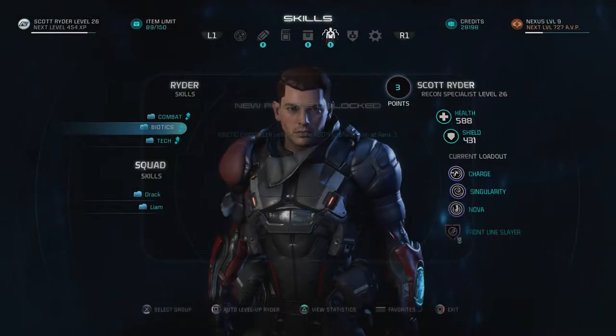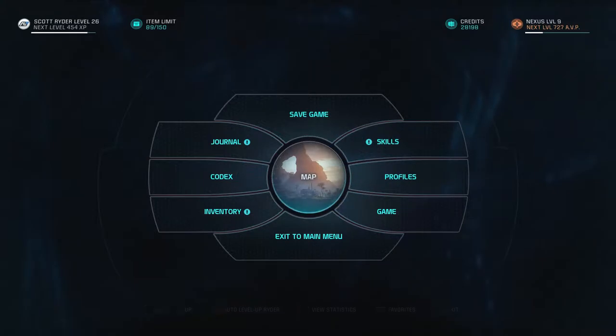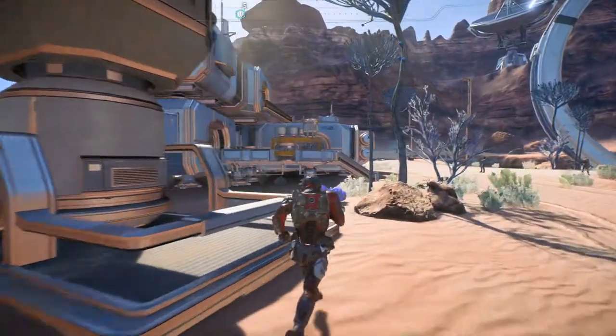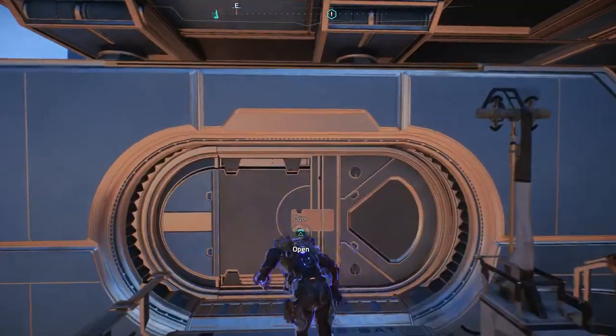Alright, I think we're good on skills — we got Adept profile rank 3. Let's go get that assignment. It's right in this building.